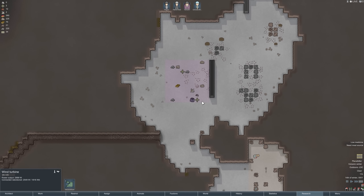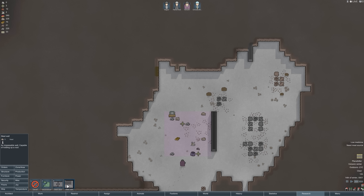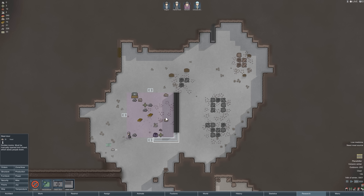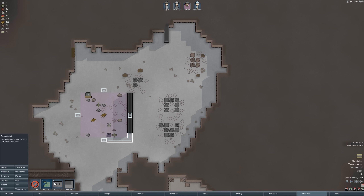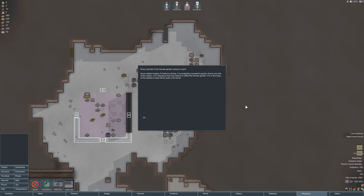We can probably start building some structure out here now too. Speed two — this is going to be a main storage area. I can't do auto doors yet, so we'll go with steel doors on all sides. There's going to be two of these — another one over here — but I won't worry about that one for now.